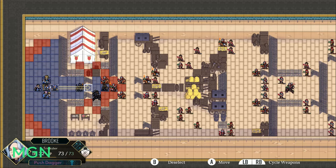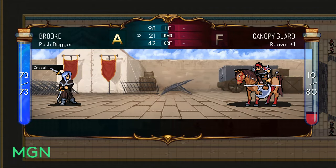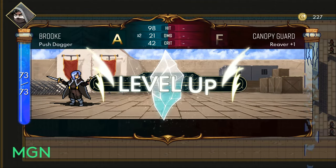Naturally, if you want to avoid spoiling the class unlocks or the characters available later in the game, you should probably turn back now because there are going to be spoilers aplenty from here on in.